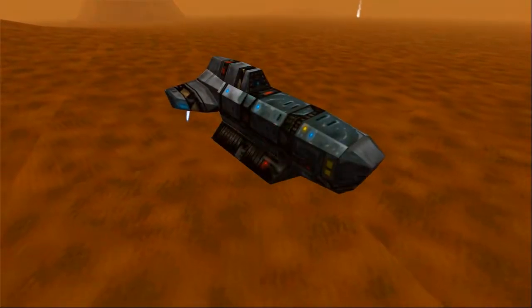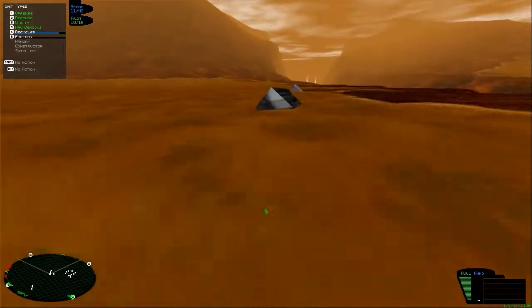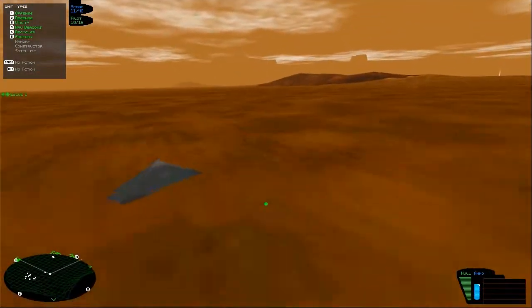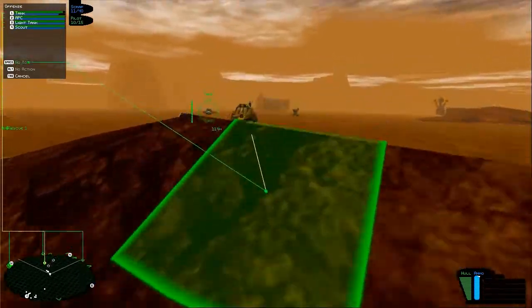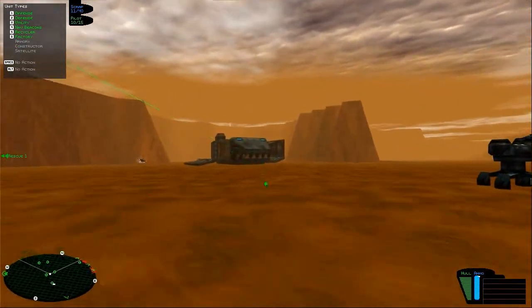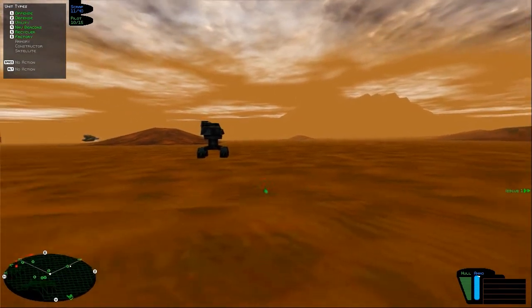Building underway. Ready to move in 30 seconds. Unit complete — I got caught in the cutscene there. Post next. Tank, light tank, scout — grouped. Awesome. Protecting the plot. Moving out.